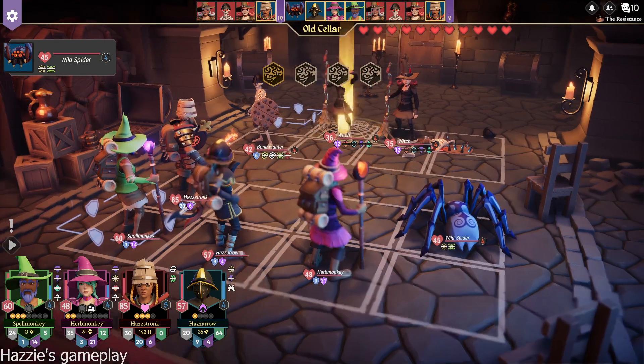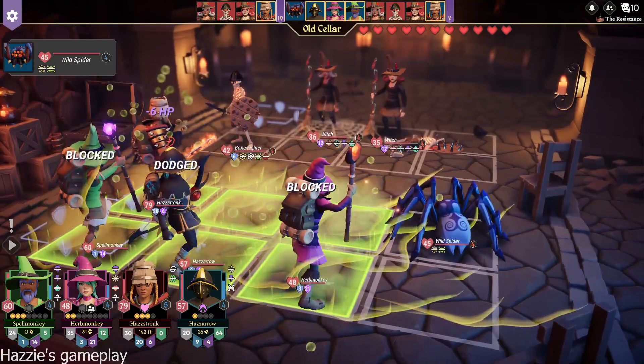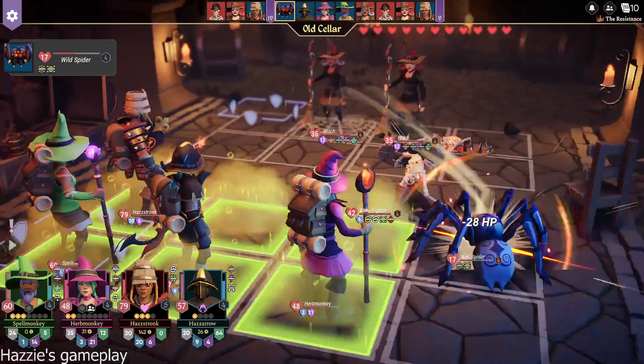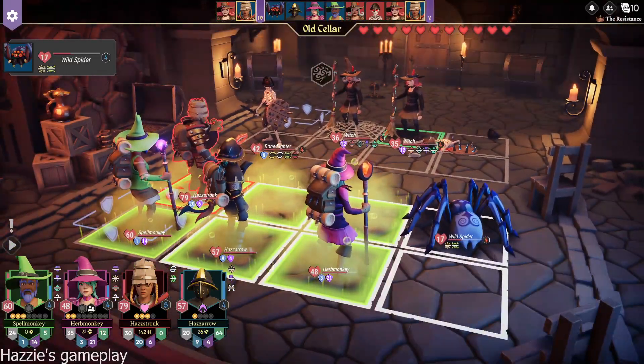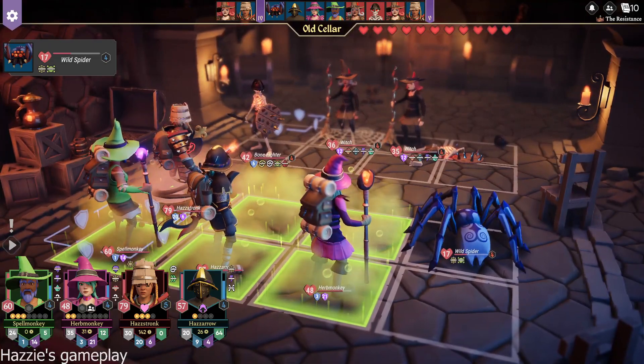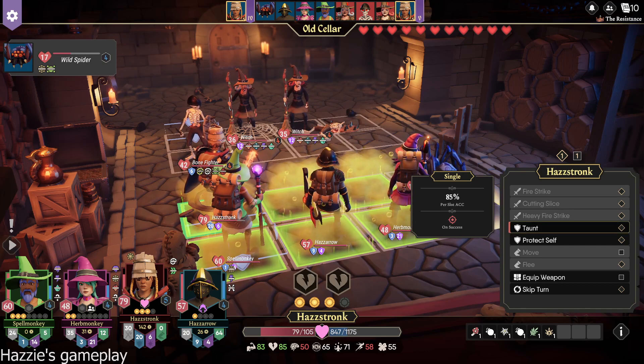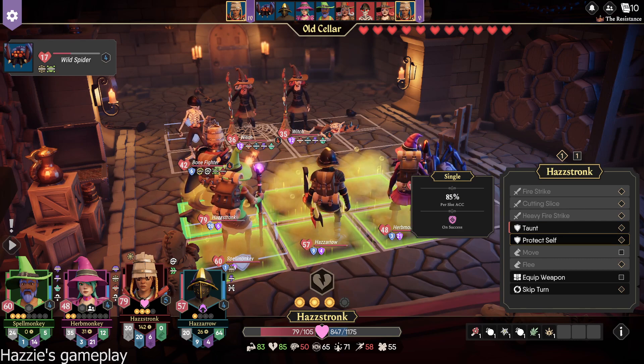Ooh. She rolled well. Now there's poison on the ground, I think. That is not good. Our spider got hit hard. Now you're entangled, but you're already in the front ring. Do I self-protect? Taunt? Attack the witches? I can't attack — entangled makes it so I can't attack anything. It's just grayed out. Then either taunt or protect self. I'm gonna go ahead and taunt.